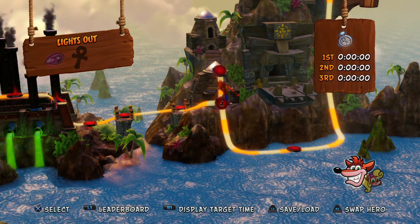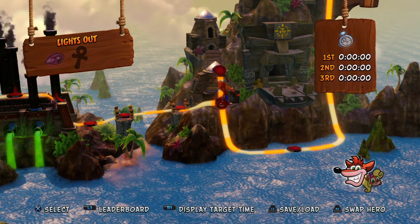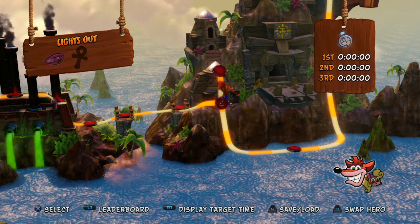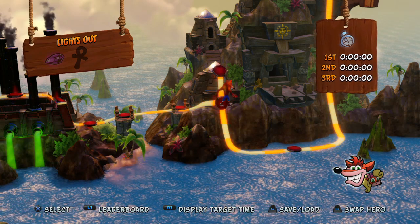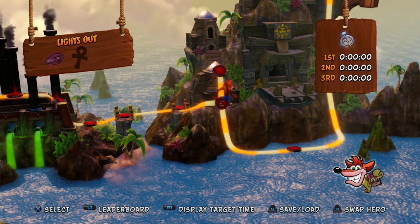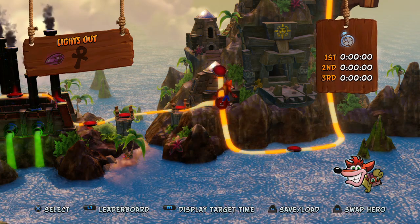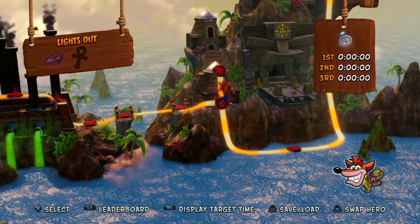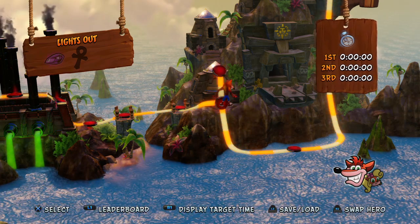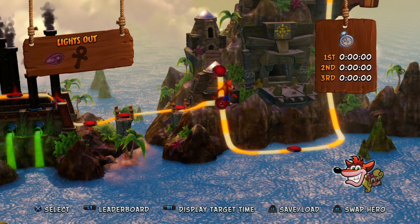What's going on everybody, welcome back to my channel and welcome to part 28 of my let's play here in Crash Bandicoot on the PlayStation 4. When we last left off, we had gone back through the lab level to get the yellow gem and we were successful — it took us a couple of tries but we got the yellow gem.